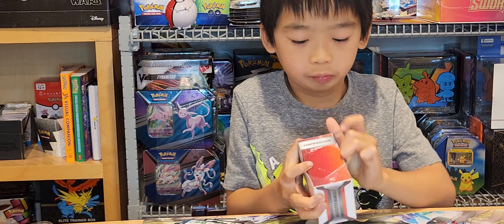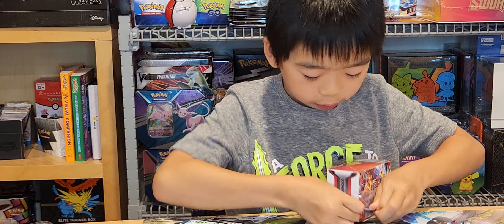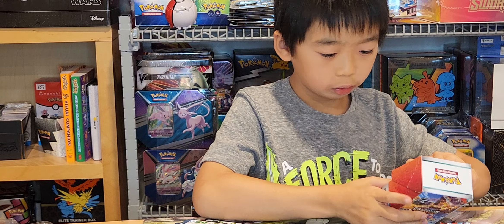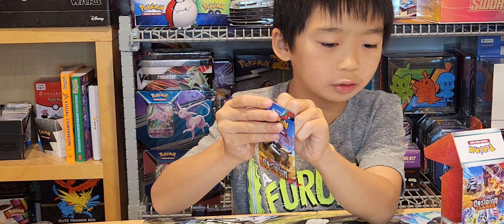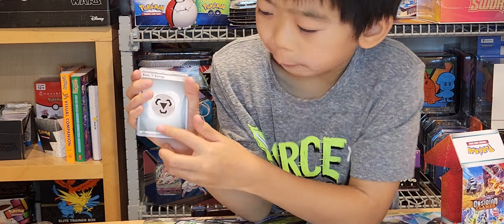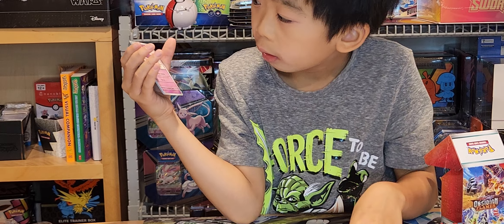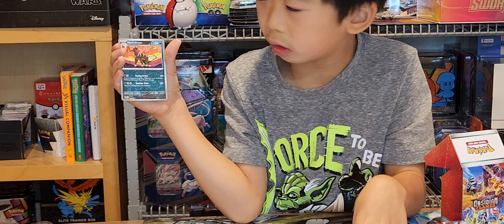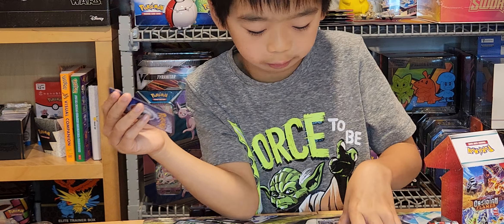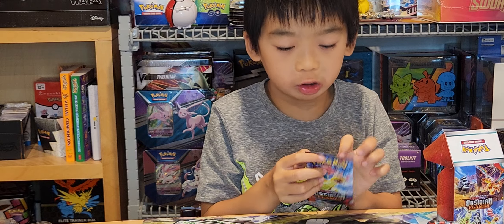Okay, now we have the Booster Bundle. We still haven't pulled any Charizards from this set — this is only my eighth or ninth pack or something. We have metal energy, Farigiraf, Bounsweet, Moltres, Phantump, Polteageist, Tentacool, Ninetales, Houndoom, Houndoom — wait, the Houndoom was a reverse holo! That's cool. We got three Gitas right now.